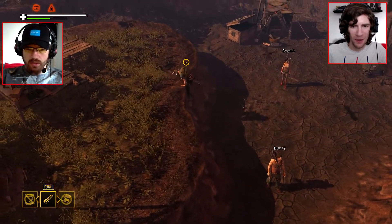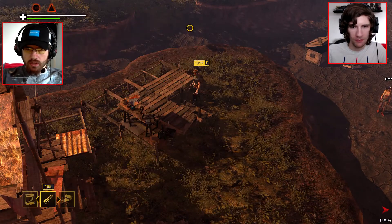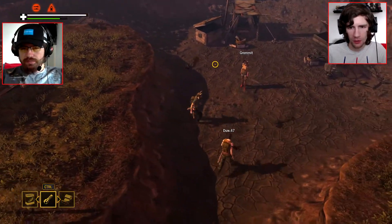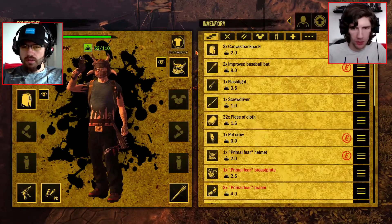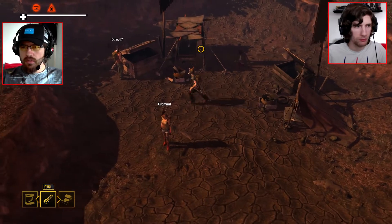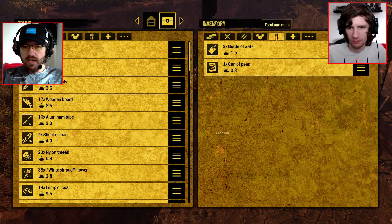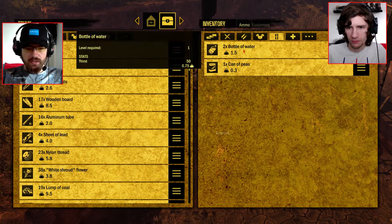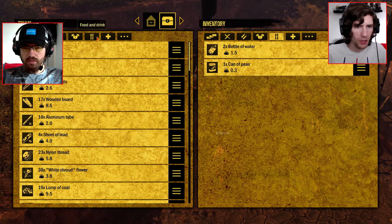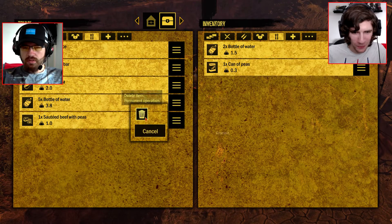The sautéed beef with peas gives you a hundred hunger. Oh wow, that's awesome. We've got to get more of that. Is it in the trunk? Yep. I think I'll eat some. I'm making some of it here. I keep looking at the wrong side - no wonder I couldn't find it before.